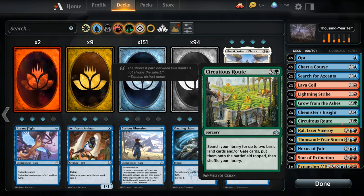Then we've got more ramp in the form of Circuitous Route, a four-mana sorcery that lets us search our library for up to two basic land cards and/or gate cards and put those on the battlefield tapped. Another great way to get to six or seven mana on turn five consistently, and this is also the reason why we're playing two gates, as you'll see in a second.